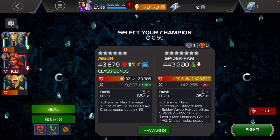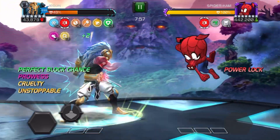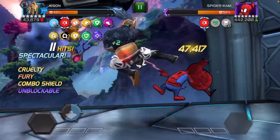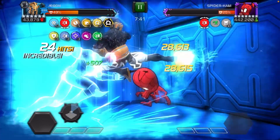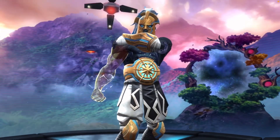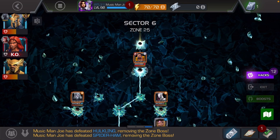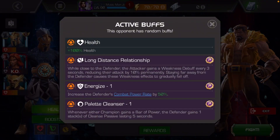Spider-Ham comes out. Should be easy — I'll parry once. He's not going to gain any power, neither am I, because we're both heroes. Look at his damage though — I just gotta stun him. Easy! Okay so this Craven — Spider-Ham fight was super easy. I shut him down, but I brought Tiger for nothing. Should have kept Hercules probably.